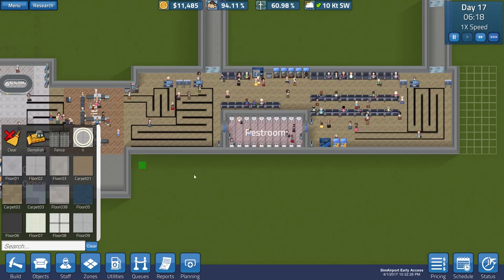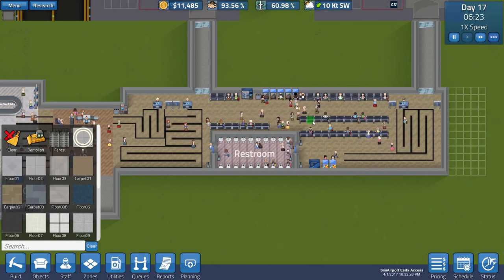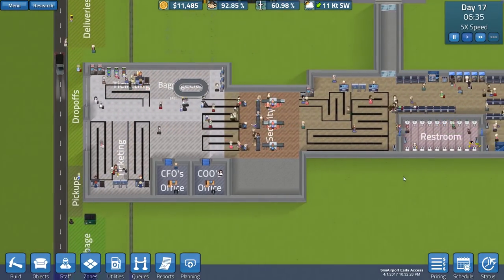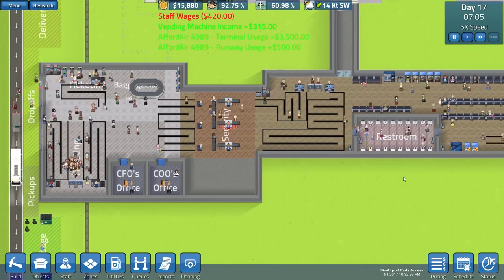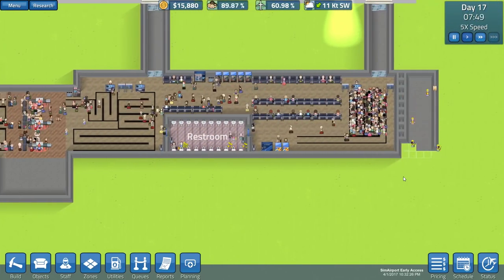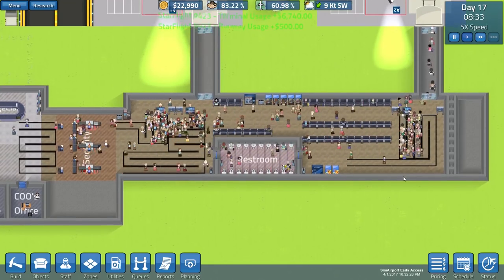Expanding this whole bottom area is gonna take a while so I can get the queues in order in the terminal part where they're loading up passengers. But that's gonna take quite a bit of money right now and that's money we don't have. So let's fast forward - I'm going to monitor the activities of the day and see how everybody gets through the airport. We'll make another gate agent desk over here and probably set it to first class and coach like we have on the front gate.